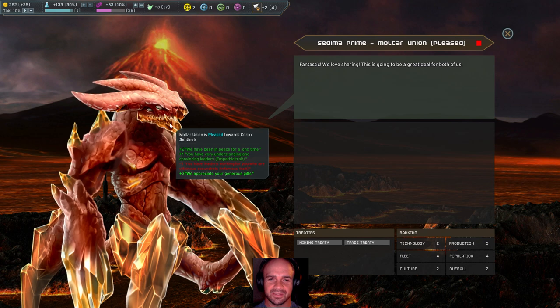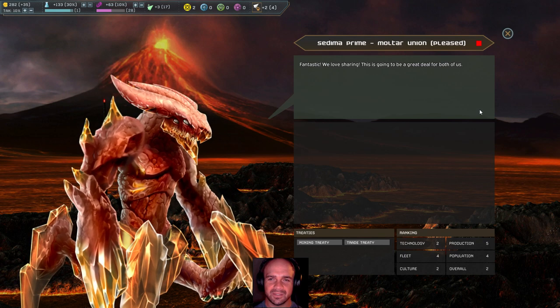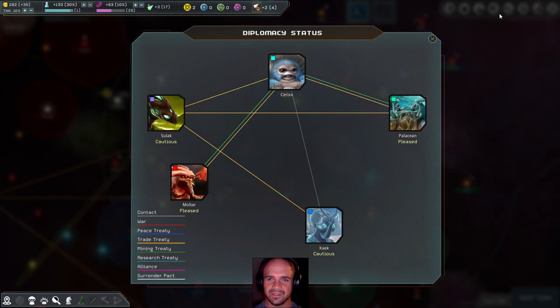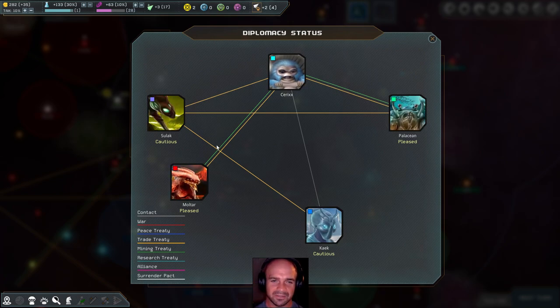Is that really how they speak? 'Fantastic, we love sharing.' I mean, they sound super friendly. Is that part of who they are? I need to look into this a little bit. I want to know who the Maltar are now — I want to know their backstory.